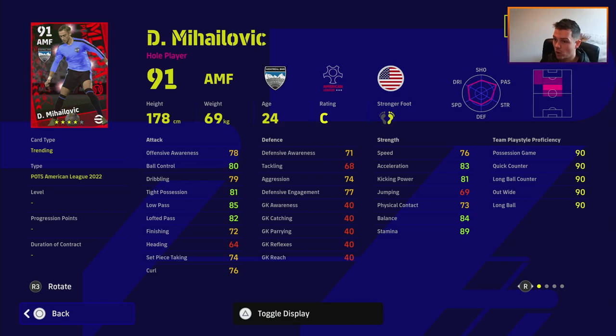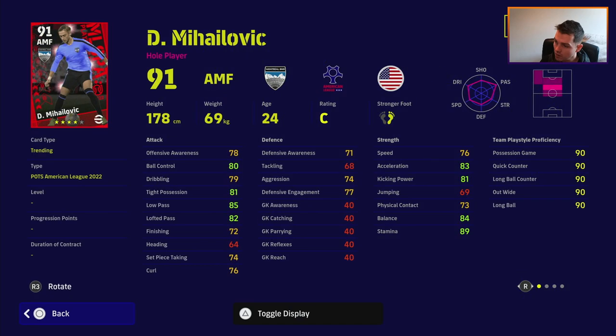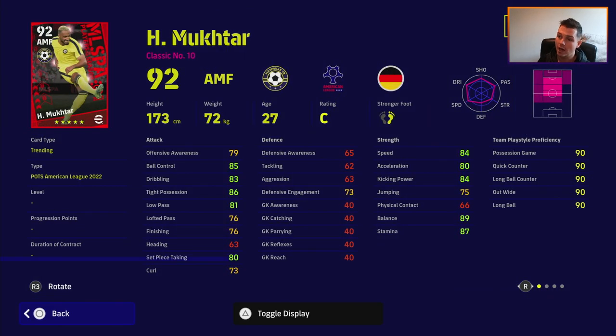Then we've got Mihailovich, who is quite decent as well. There are actually four AMFs in this pack that are very similar, and a couple of similar strikers too. This guy does have standard form, but he has pinpoint crossing, long ball expert, first time shot, one touch pass, true pass, weighted pass, and low lofted pass — so he's an exceptional passer. Whatever weakness he has stat-wise, he covers with player skills, and the player ID will come into it as well.